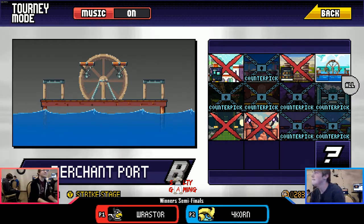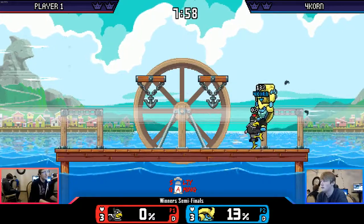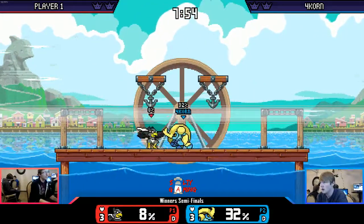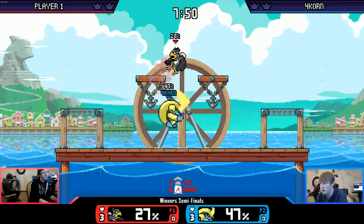It looks like they're going to Merchant Port. Raster versus Krag — let's see what happens. The exact same thing that happened in practice, where he rushed him down while he was holding the rock. If that happens again, I'm pretty happy.